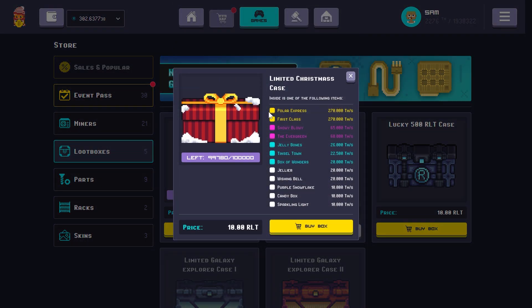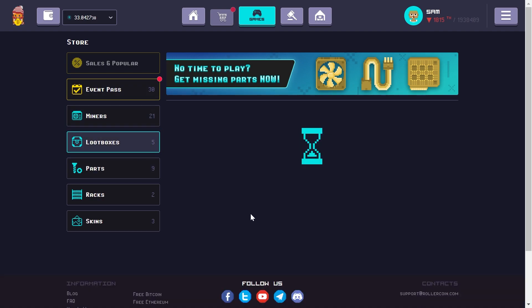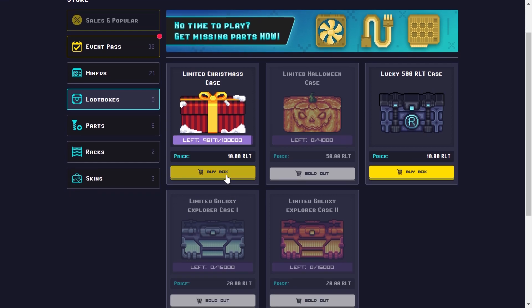Here is the list of all of the available loot boxes. You can see at the top, the Polar Express and the First Class are the two legendary loot boxes that we're going to be looking for today. So let's go ahead and click on loot boxes and buy our first one.